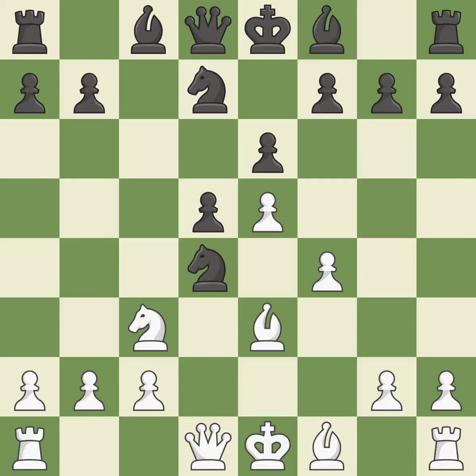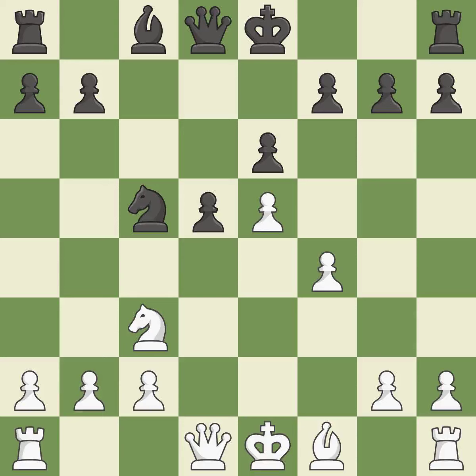Nxd4 captures the pawn and places the knight in the center where it attacks the knight on c6. It is a fair deal after all captures. It is the last book move, providing an equal exchange of pieces and keeping the material balance in check. By attacking the enemy knight, the next move activates a piece while also buying time.